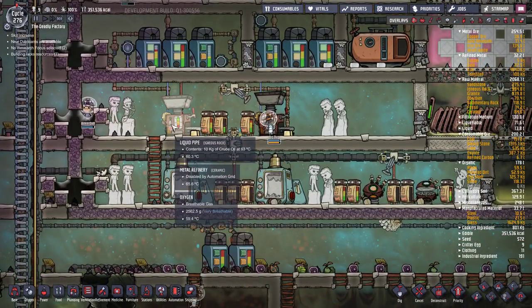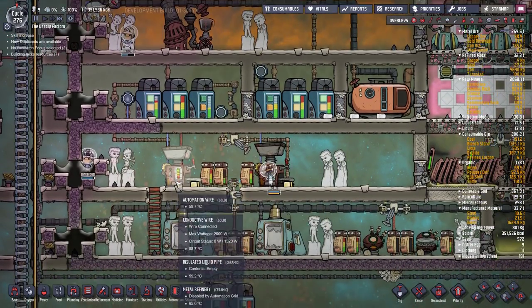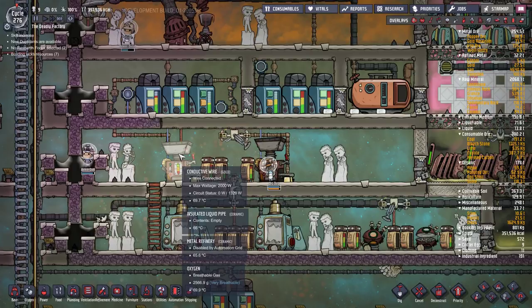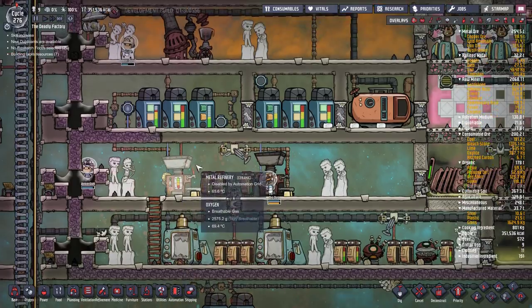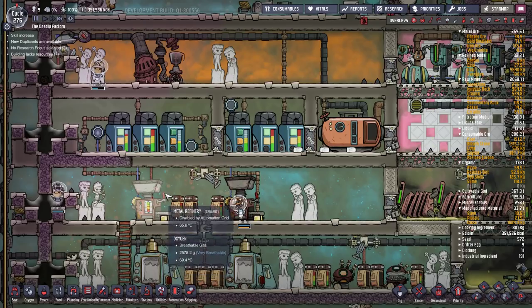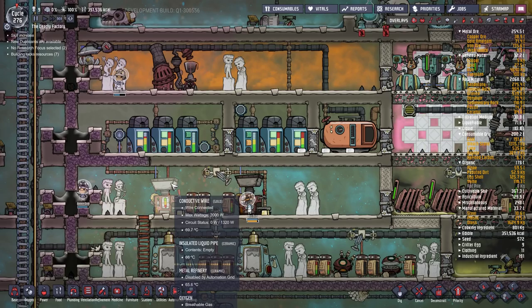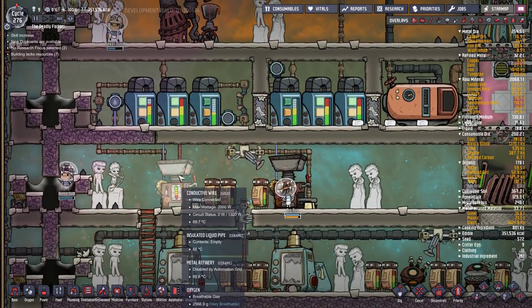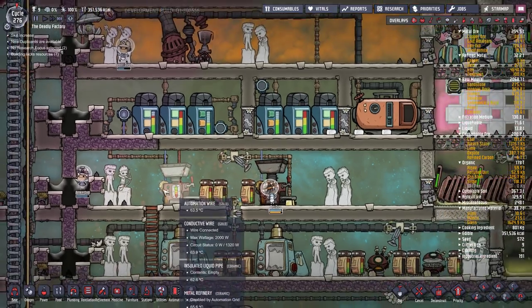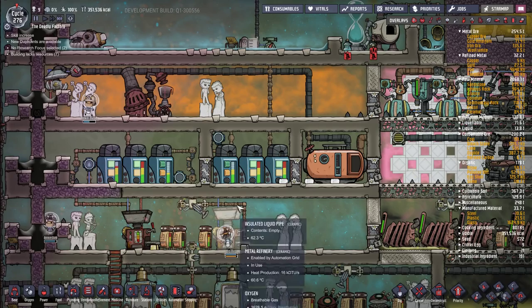This buffer tank buffers for the left metal refinery and the right one buffers for the right refinery. You really want buffers here - I tried not using them and it caused intermittent operations, and in previous patches there were chances of explosions. I haven't had any explosions in this patch but I'm taking precautions just in case. After you refine the metal, the coolant is spit out as nice hot oil and gets buffered in these tanks.